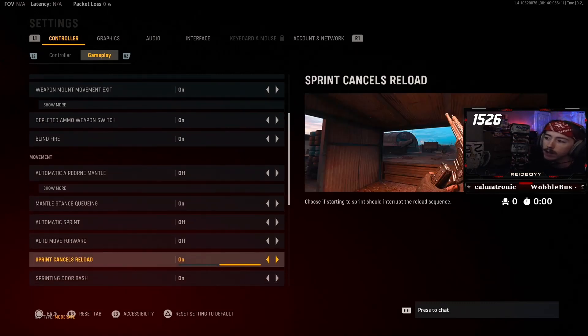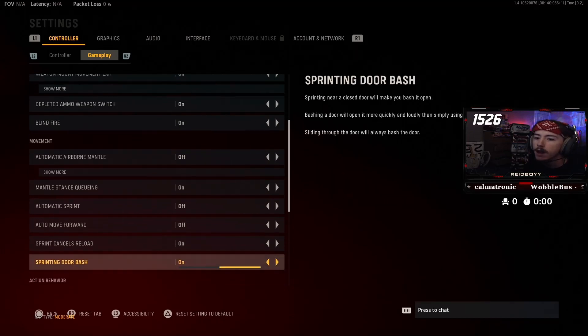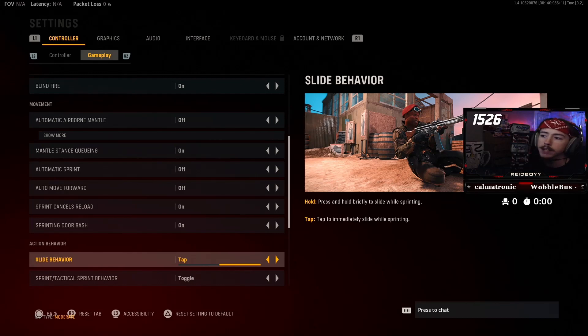Sprint cancels reload — I like this. Sometimes I cancel my reloads by pressing Y twice, triangle on PlayStation. Sometimes I cancel it by sprinting. Sprinting door bash — when I'm sprinting up to a door, I want to bust through it. Slide: tap to slide. This allows you to slide faster. Sometimes you might slide on accident, but that's very rarely a negative thing, whereas if you hold it, it can take too long to slide and slow your reaction time. Definitely tap to slide.